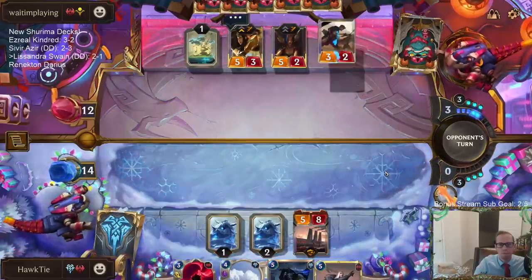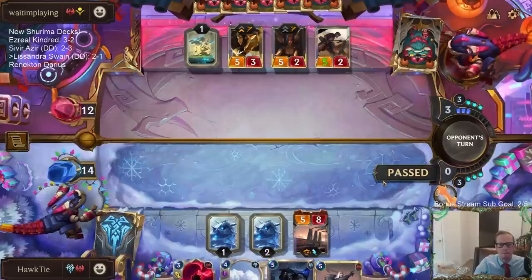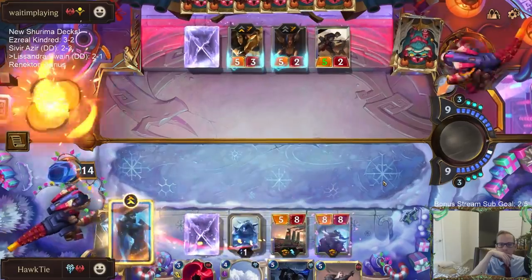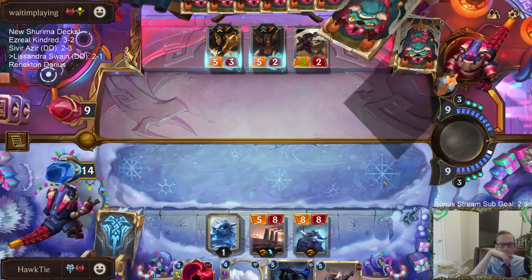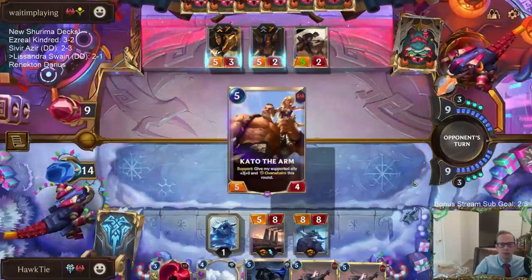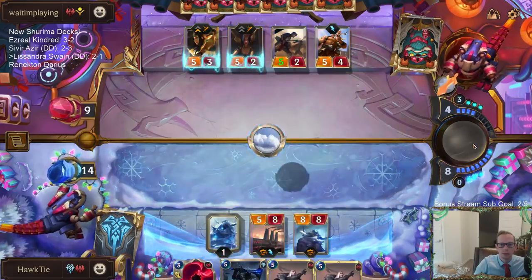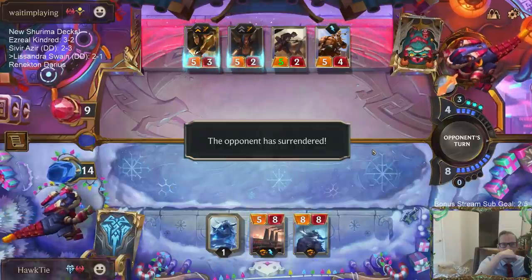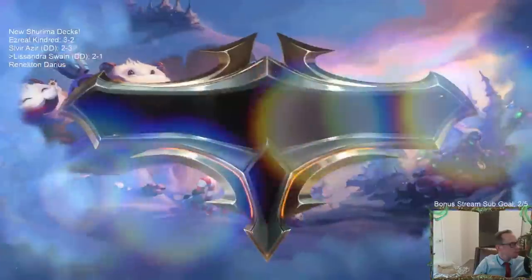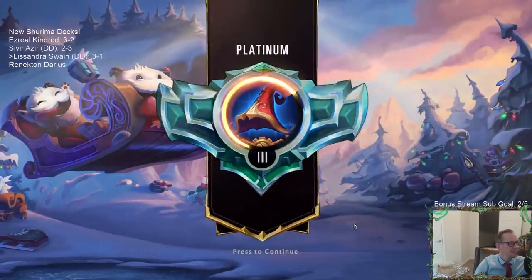Then call me a rich, distracted fool. I've got a lot of cards over there — we'll take it. What's this deck all about? Avalanches and big 8/8s. Avalanches and 8-drops.